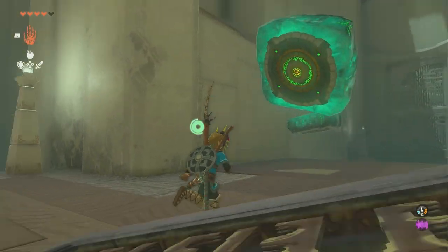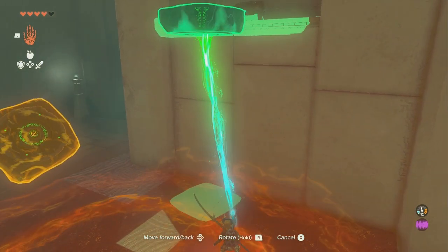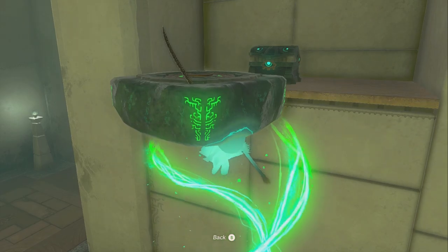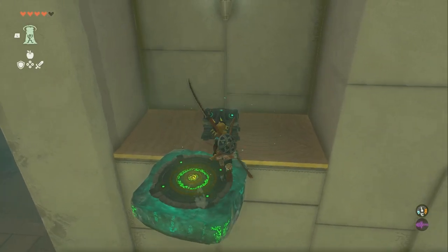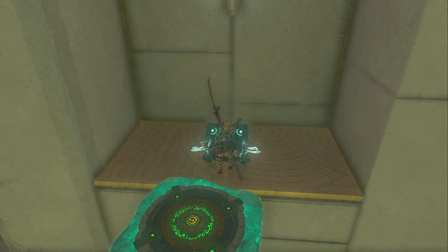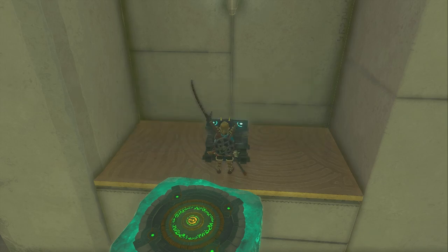The next thing is we're going to go over here to this one that's already placed kind of straight up and down. There's a chest up here, so put it up there and then use Ascend to go through it. And then you can get the chest. Inside of this chest is just five arrows — very disappointing.